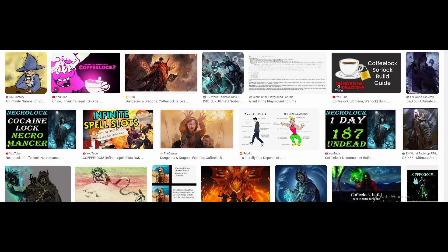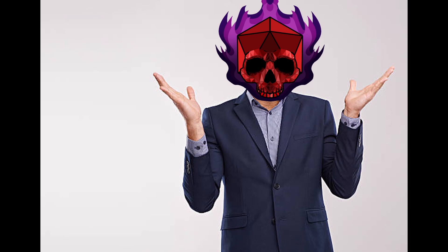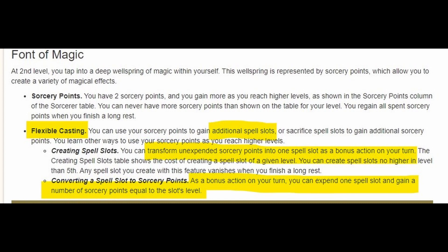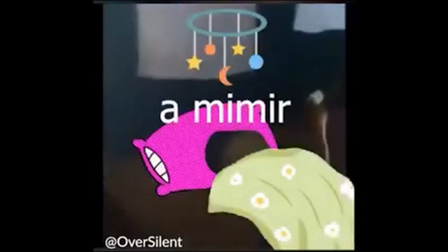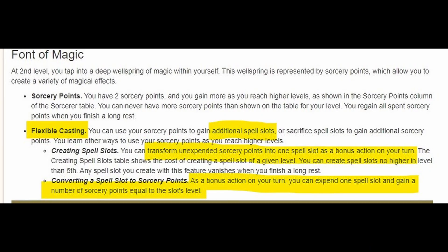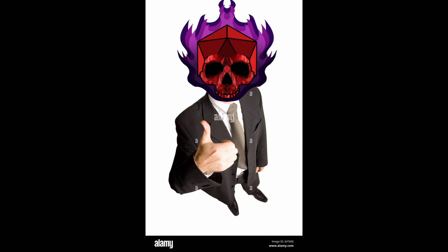The coffee lock — a classic. So how does it work? First you'll need a level in both Sorcerer and Warlock. Next, using flexible casting, we can turn those sorcery points into regular spell slots. After that, we turn our pact slots into sorcery points. Then we take a little nappy nap — that's what the pros call a short rest — to regain our pact slots. Then turn the sorcery points into spell slots, and basically we do that over and over again. Congrats, kid! You've just unlocked the secret to infinite spell slots.